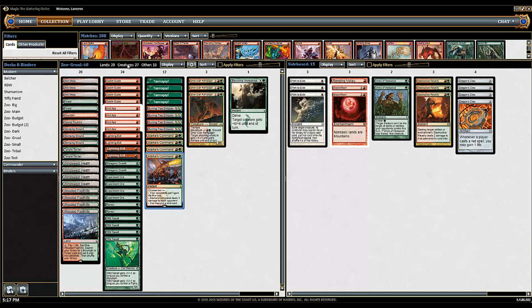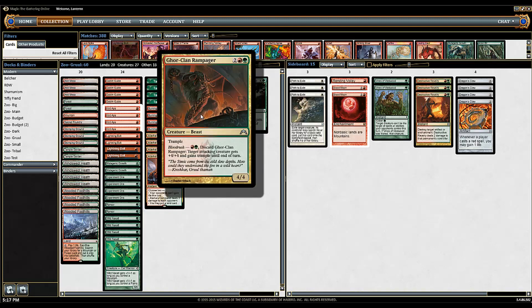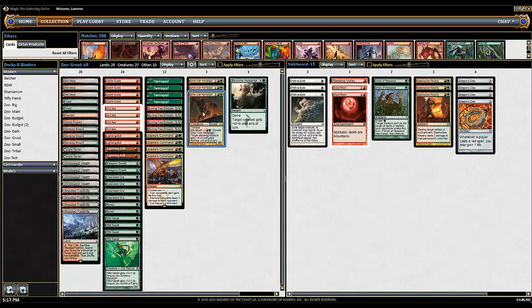You're going to run a ton of creatures - more creatures than normal, 27, sometimes up to 31, depending on if you want to do things like Vexing Devil. You've got Gore Clan Rampager, who's one of the strongest spells you can cast for Zoo. Granted, it's a creature and it's also an activated ability, so it gets around things like counterspells.